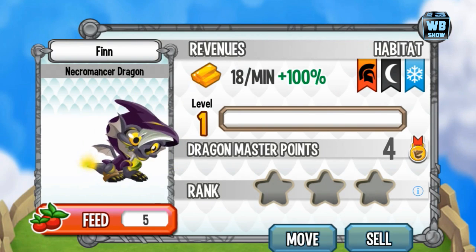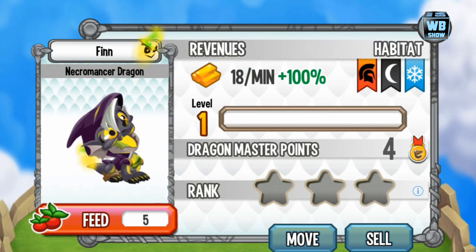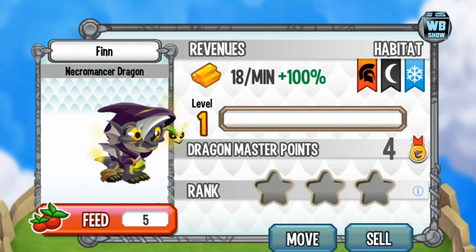This dragon is only available for a limited time. Today's date is July 18, 2014 — that's the first release. It is not a breedable dragon; you cannot breed it even though it has three elements. You have to get it through the special super pack at a discount.